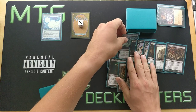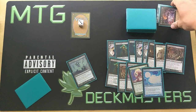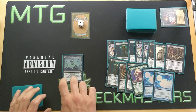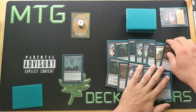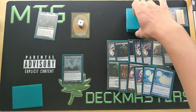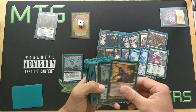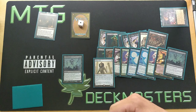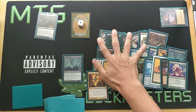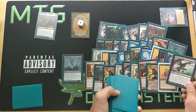Now we're going to flash back Dread Return by sacrificing Narcomeba and two of the 2/2 zombies — so Dread Return, and we're going to return Balustrade Spy. What does Balustrade Spy do? It mills our entire deck. We reveal cards until we find a land, and we'll never find one — there are no lands whatsoever — so all of that goes right into our graveyard.